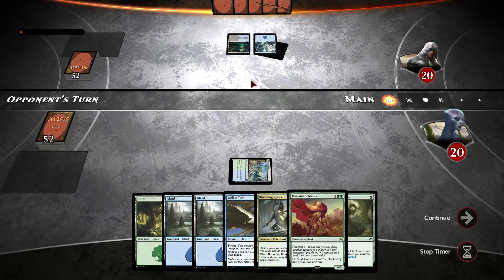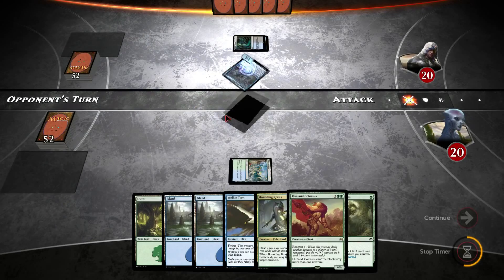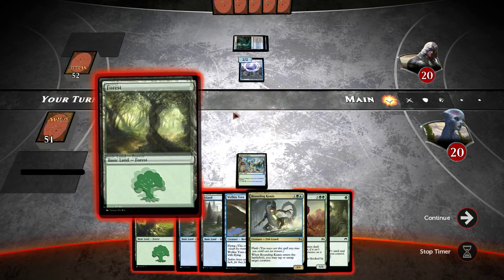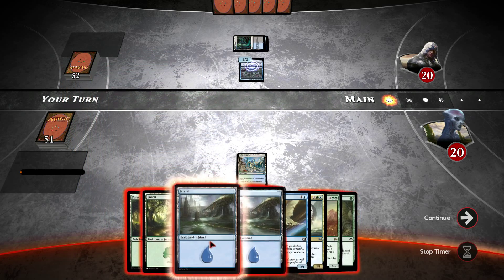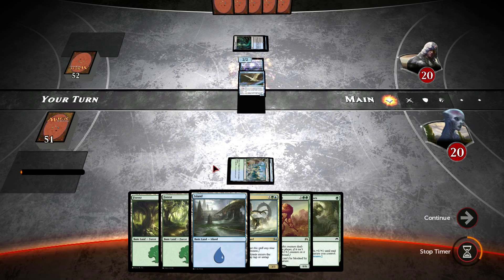We just want to draw into 1 mana within the next 4 turns, so we can play the Outland Colossus on turn 5. We're playing a blue-black deck, which is interesting. He's played a Harbinger of the Tides without bouncing one of my creatures — not sure I fully understand that. But there we go, there's the 5th mana we need, so if the game would stop giving me mana now that would be fantastic.